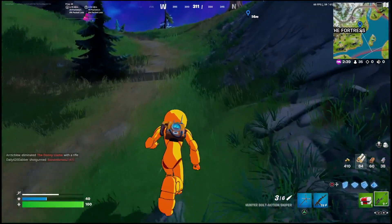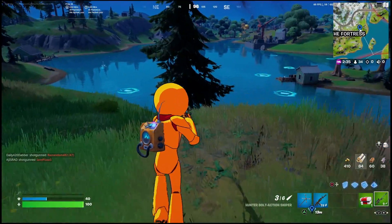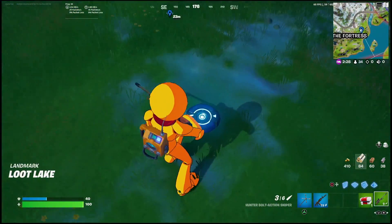If you listen closely you'll even hear it beeping at you sometimes, so you'll know that you're getting closer and closer. To get this one done, all you actually have to do is come over here to the side of this island and you're going to find the energy fluctuation next to a tree.